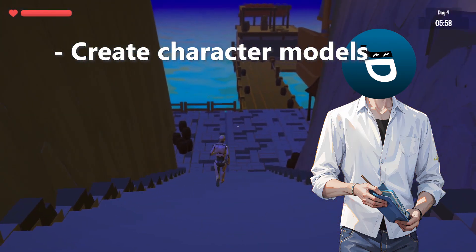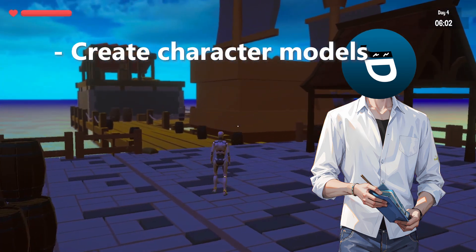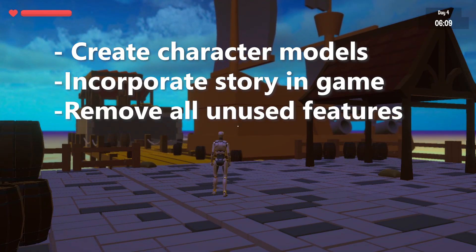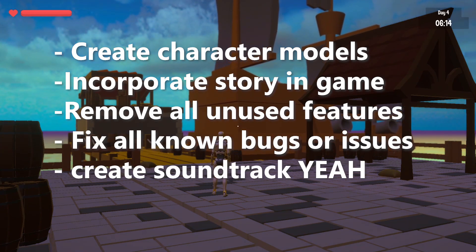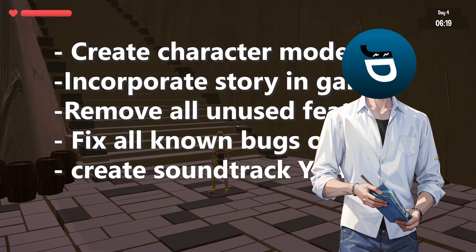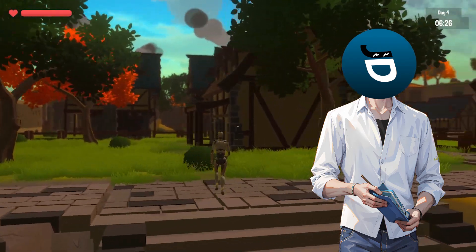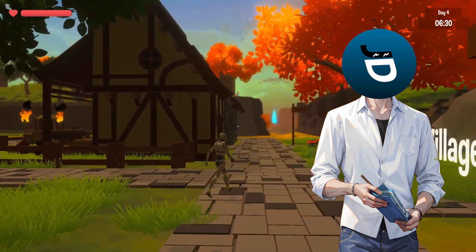I want to create three to four character models with animation, which will then represent the player and NPCs. I want to incorporate the already written story into the game world. All unnecessary features will be removed from the game for now, especially for the UI. Known bugs will be fixed and the soundtrack for the game gets created. Once all this is done, the game will be halfway playable and thus finished for me for the time being. It will still take a long time, but just to give you a heads up — I also want to publish my game on itch.io so that everyone can play it. I will not release it on Steam.